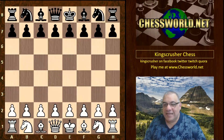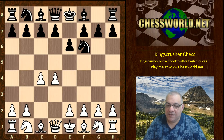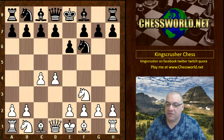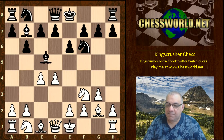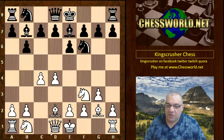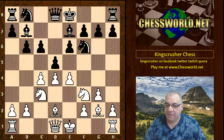Let's look at game eight of the AlphaZero against Stockfish match. AlphaZero was white. d4, Nf6, c4, e6, Nf3 — sidestepping the Nimzo-Indian defense into Queen's Indian territory. Then Bishop b4 check, Bishop d2, and the bishop drops back, interrupting the d-file. This disruptive check has been seen quite a lot before.